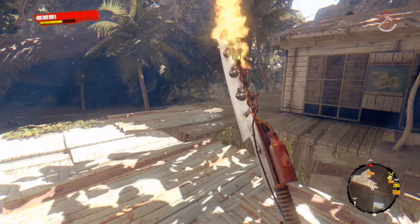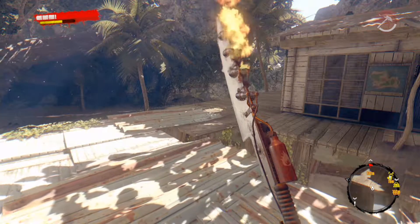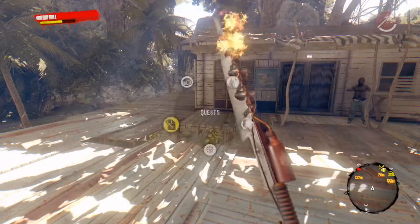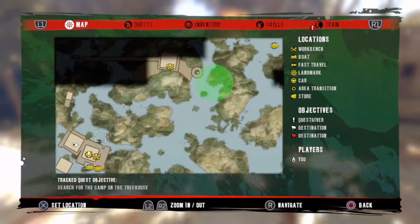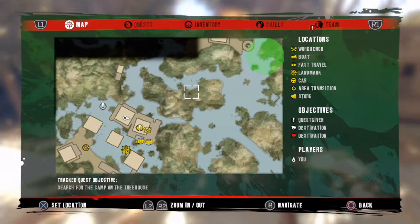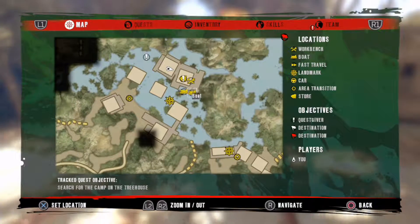Hello guys and welcome back to more Dead Island Riptide. What we're going to do now is go and search this little green area for a treehouse of some sort. So that means I'm going to need to take a boat and unfortunately go all the way around.